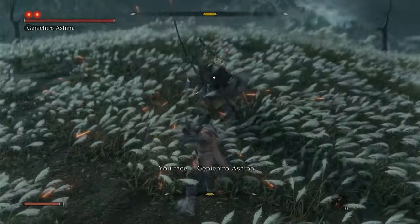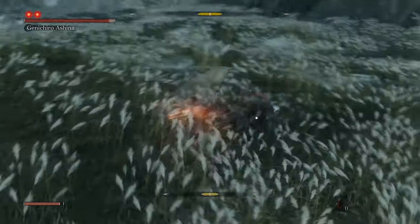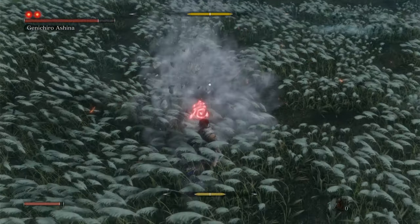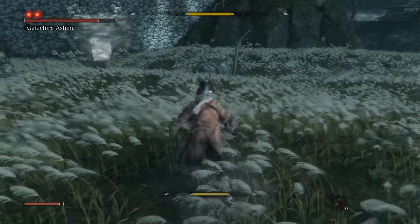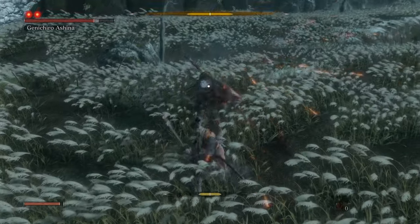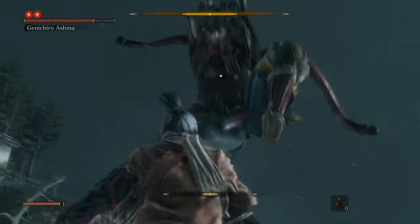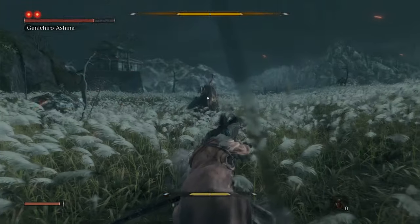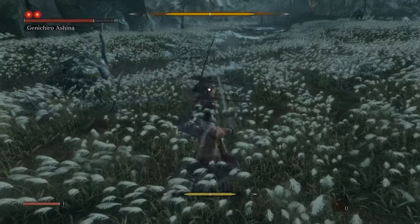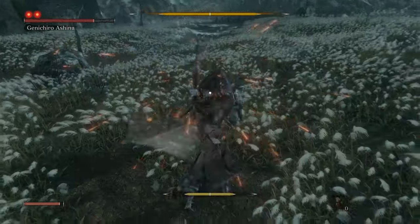Genichiro is our first boss. You get nothing from beating him other than bragging rights, on this first part at least. But in the end, he's nothing more than one of From Software's favorite tropes — the boss that is meant to beat your ass in the beginning of the game so that you can one day come back and beat his ass at a later stage. However, by the end of the game, Genichiro is nothing more than a pebble you have to kick in order to get to the actual final boss, so it's not uncommon to see people who have already played this game making him look like a complete pushover.